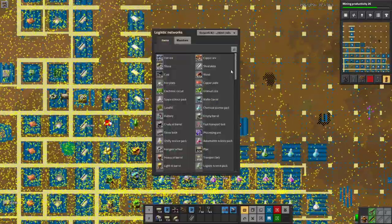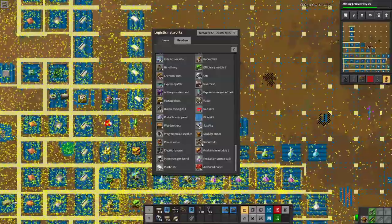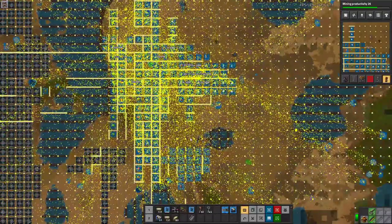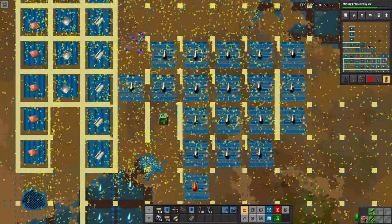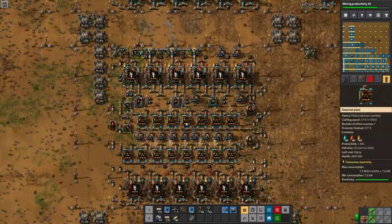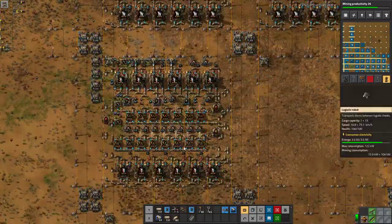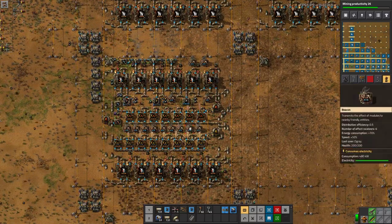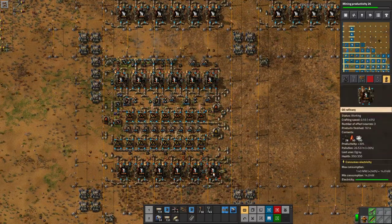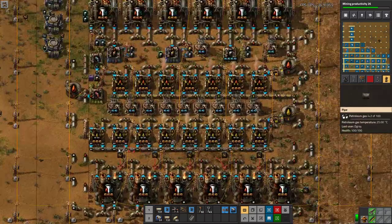The next thing I want to look at is that we are missing plastic just because we are missing petroleum. So I think it would be a very good idea if we start to look at the oil. We have our normal oil setup and we have what is called a liquification setup. Since we have quite a bit of oil already, let's try and go with making a huge setup of liquification. It is running somewhat well at the moment, not at 100%, but they are all running to some degree.